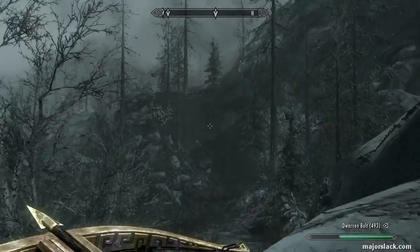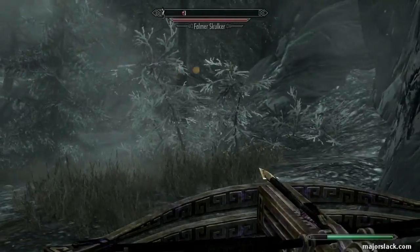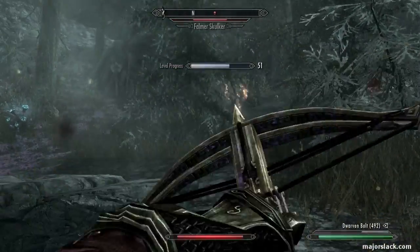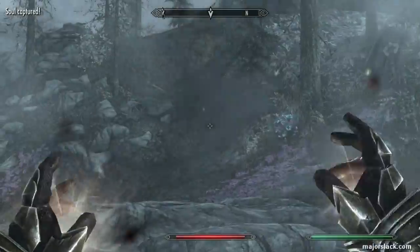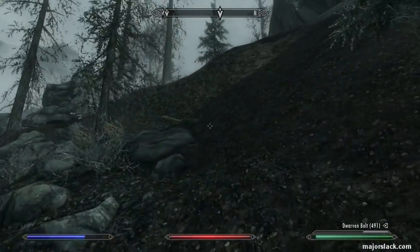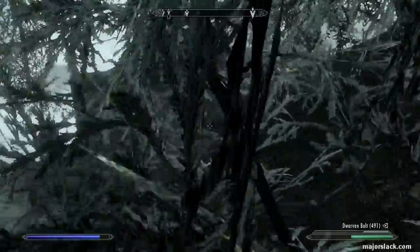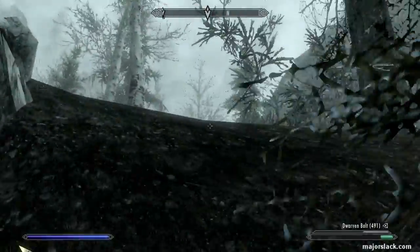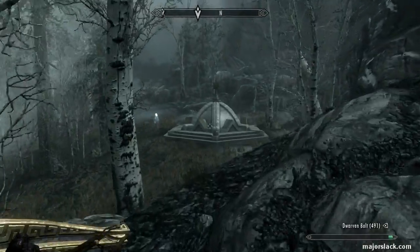You're looking for that steep slope right there. Typically there's a Falmer off to the right here, in the bushes, somewhere skulking around. There he is — he's a skulker. Not anymore. This slope is inaccessible, you can't go straight up it. But if you go off to the left here and kind of go in the bushes you can wiggle and jump your way up, like that. And find the first Way Shrine right there.